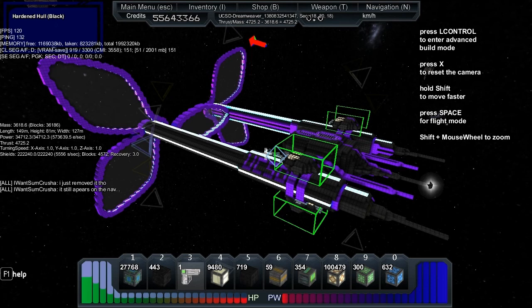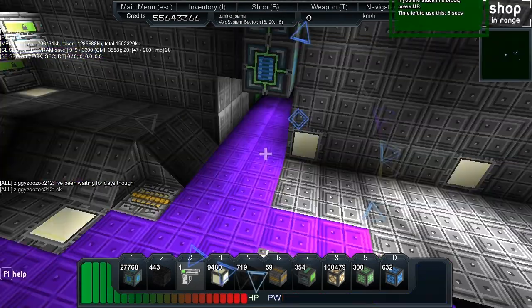Length of 149, height of 81, width of 127 — so it's inside the 150 box. We've got 34,000 power with 573,000 energy per second recharge. The turning speed is 1, 1, and 1 across the board, so it's a balanced ship as well. The shields are at 2.2 million with a 5,500 per second recharge and 3-second recovery.